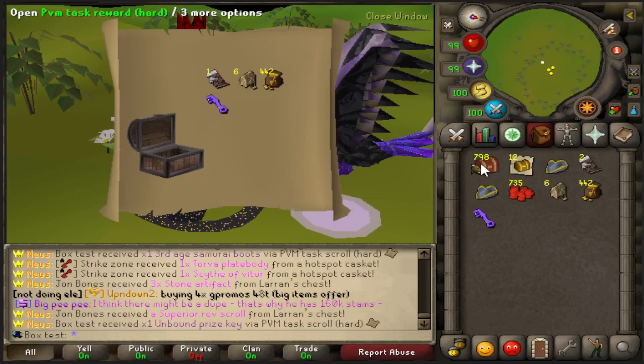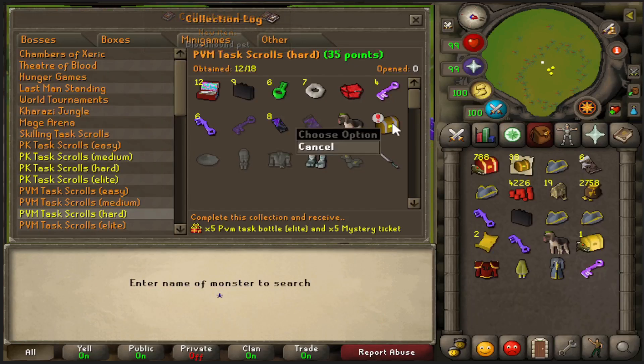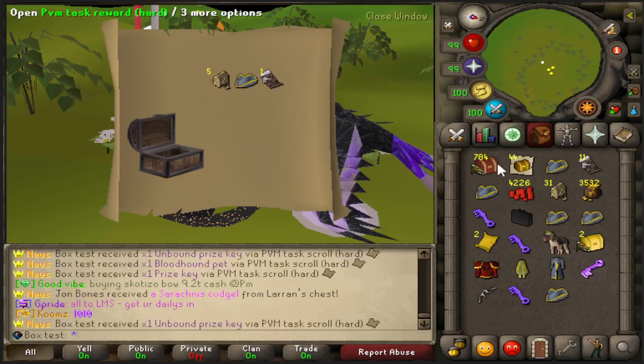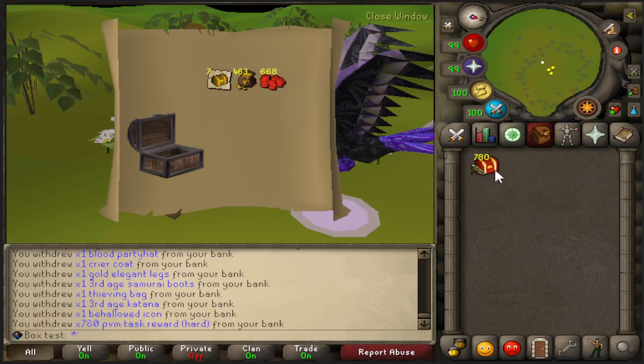I have faith in us. And there's the bloodhound. Can you imagine we finish this log? 12 out of 18 completed. I like that bloodhound, I like the way it looks. Another ring of third age right there, and another ring of nature.